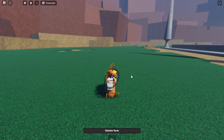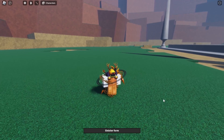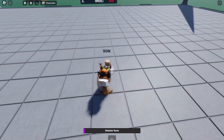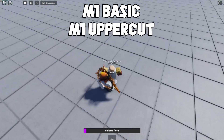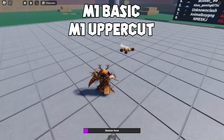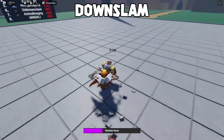As more work is done on him, he will have more moves and an ultimate. Let's move on to his attacks. What I'm showing is his M1 basic and M1 uppercut attacks. You will notice what I believe are new animations — correct me if I'm wrong — and this here is his down slam.